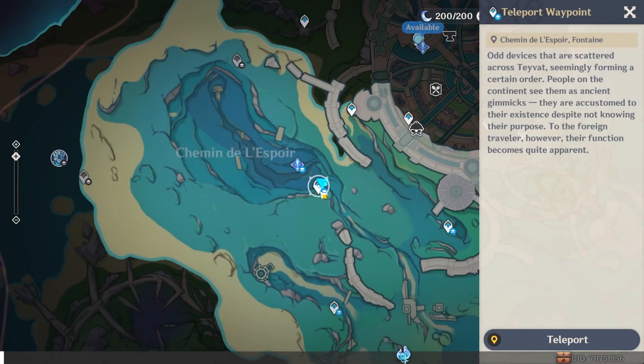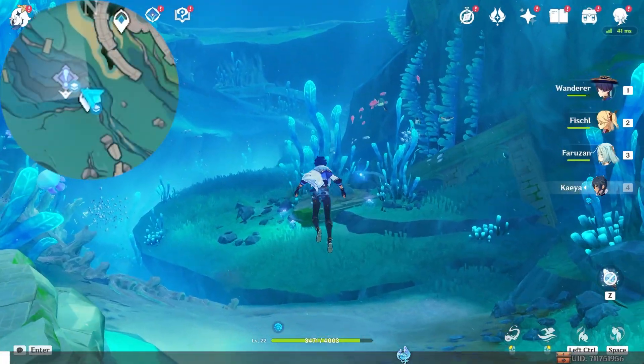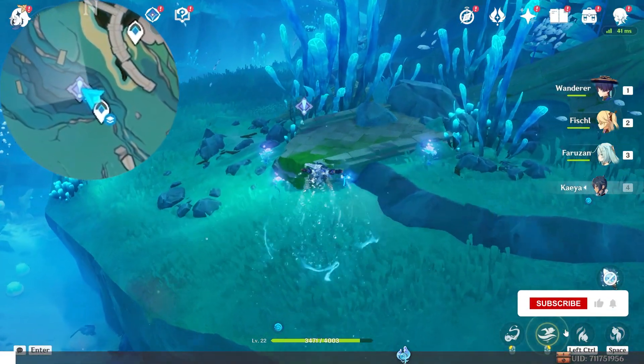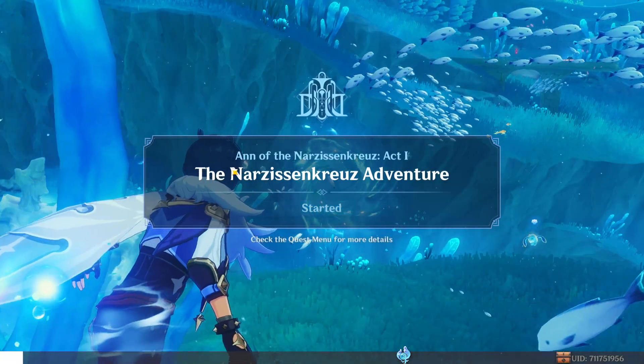Rogue Quest series, Anne of Nazan Kray's Act 1. Let's start from this waypoint underwater. Swim north-west, up-left on the map. Find this NPC and interact with it to receive the quest.